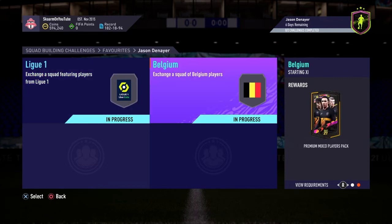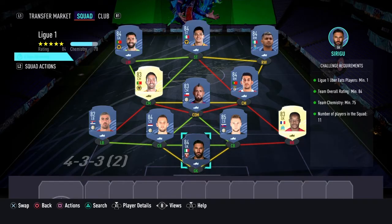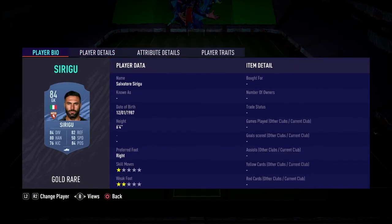To complete the League One section costs 27,000 coins and the Belgium section costs 27,000 coins. For the League One section, no loyalty is required for this SBC — even though the left center back and right back do have loyalty, it does not affect this SBC whatsoever. Here are the players I used.